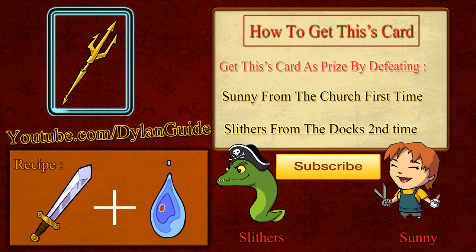Hello guys, it's Dilan here with another combination video. Today's video is straightforward, so let's get into it. The first thing we need to know is how to get this car. To get this car, you need to defeat Sonny from the church for the first time and Slithers from the dog for the second time. The recipe for this car is sword plus water.